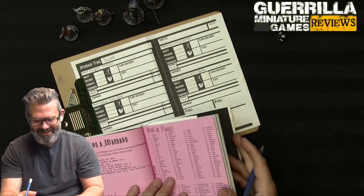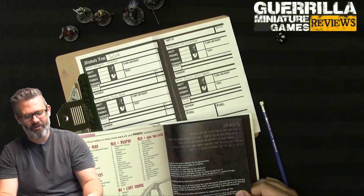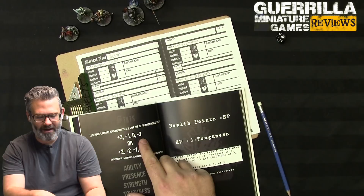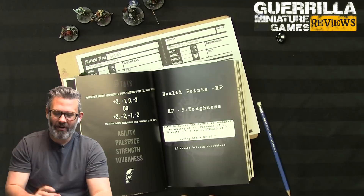I've made my warband - that was incredibly entertaining. There's also an optional roll to see what everyone's armed with to make weird and wonderful warbands, but I'm not doing that since I'm using existing models. Now I have to assign stats. You take one of two stat lanes: either plus three, plus one, zero, minus three - or plus two, plus two, minus one, minus two - and assign across Agility, Presence, Strength, and Toughness.